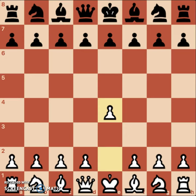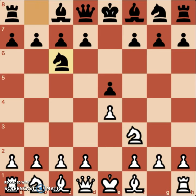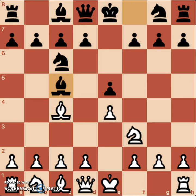It starts off pawn e4, pawn e5, knight f3, knight c6, bishop c4, bishop c5.